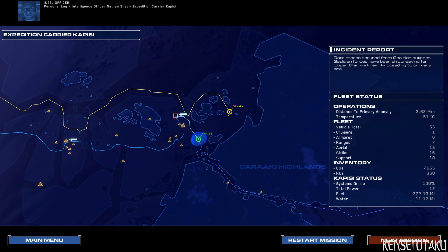Personal log. Intelligence officer Nathan Seget, expedition carrier Kapisi. The Gaalsien — ghosts of the desert. We learn more about our enemy with each passing day. Rachel says they believe in a terrible place where their god, Sajuk, placed his people as punishment for their sins. They refer to it as Kartoba, or first city. They believe their spiritual and military leader, the Kahad Sajuk, will become the instrument of God's will and ascend to rule over all of Karak once he enters the temple of Kartoba. Is there a kernel of truth hidden amongst these myths? And if so, what is it?